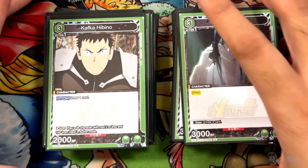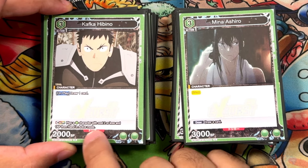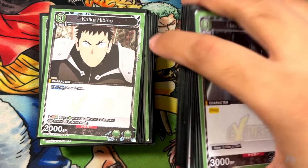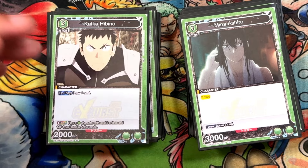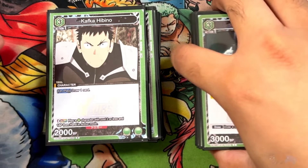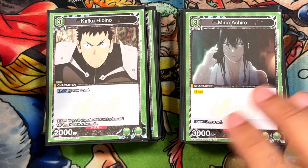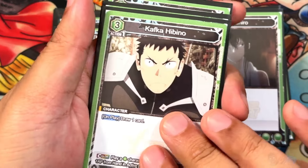Now we have a three-cost Kafka Hibino. On play: draw one card. This is going to be a key color card for the deck — play a two-or-less character with one AP from your hand. Every single card except the Larvas can be played with this effect, so it's really good for mana generation. You might have it in the back line, but you want the energy generators there and maybe this guy in the front line. There's a four-cost, a six-cost, and an eight-cost in here, so you really need as much energy as possible.